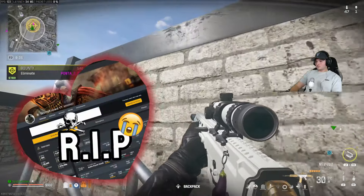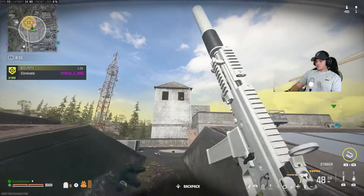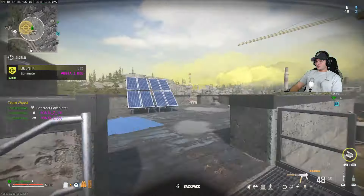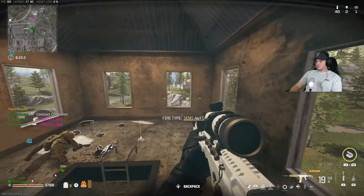Unfortunately, the code tracker is dead, so this guy can't jump on to check if I'm legit or not. What he can do though is jump on Twitter to check my stats right now. You can request an online combat record through Twitter for anyone right now and it's easy.